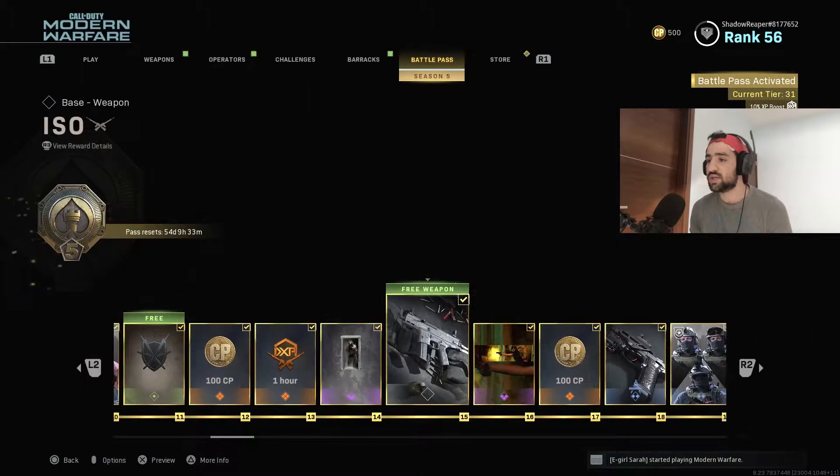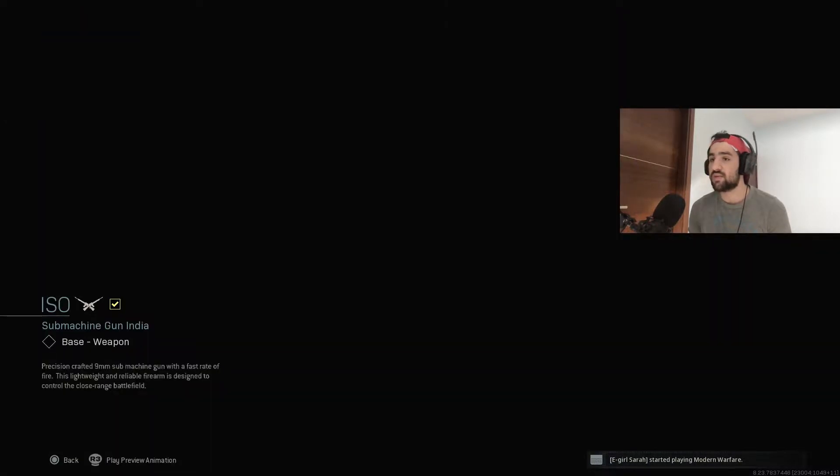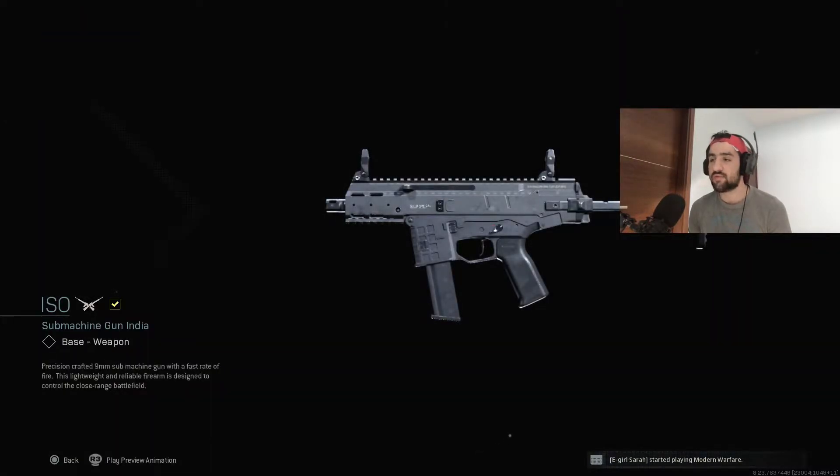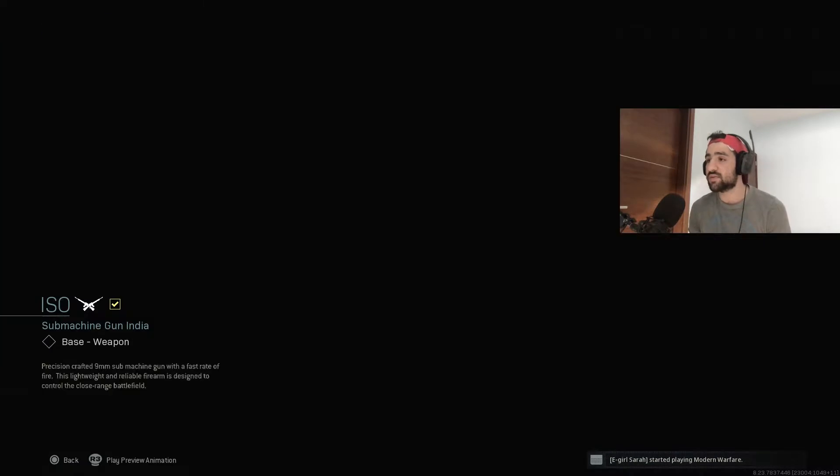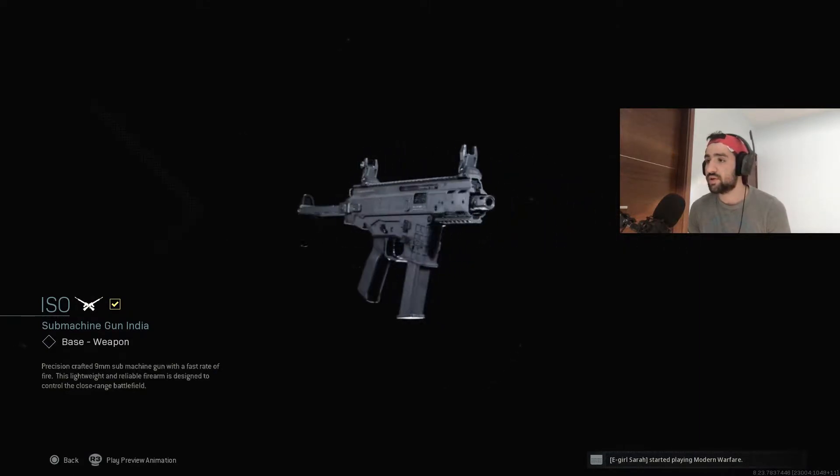This is actually the brand new SMG. You can pretty much unlock it at rank 15. When I made the AN-94 video I thought you could unlock this SMG at rank 85, but apparently that was a blueprint. So you can unlock this weapon at rank 15 of the battle pass. It's actually a pretty cool looking SMG — I'm looking forward to using it.